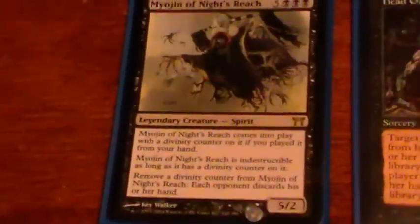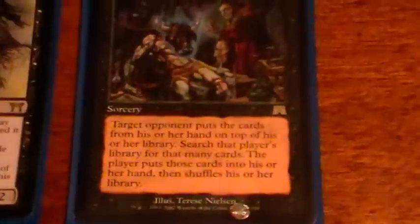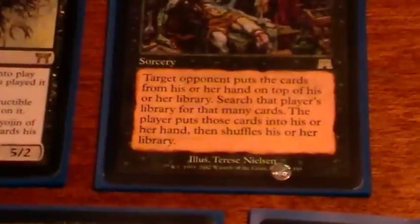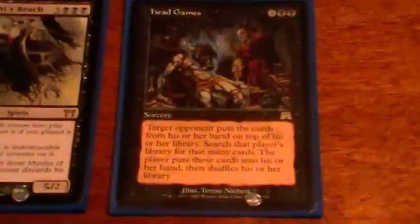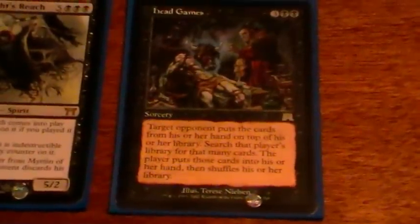Myojin of Night's Reach is especially good in multiplayer because you get to destroy everyone's hand. Yeah, he's pretty good for eight mana. Head Games is mostly the same thing — you're going to destroy someone's entire hand. It has the added caveat that you can use this as sort of a political card, tutoring for more than just a bunch of basics or whatever. You can give someone the combo pieces they need, or give someone answers to a threat on the board. But mostly you're just going to use it to give somebody a bunch of basics and destroy their hand.